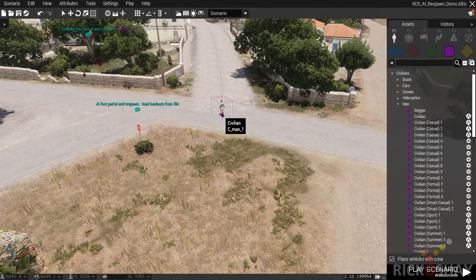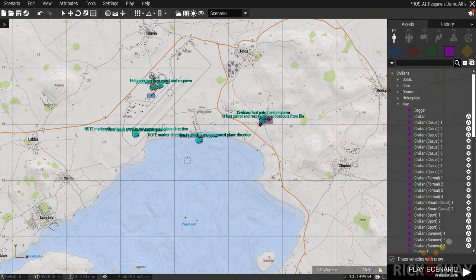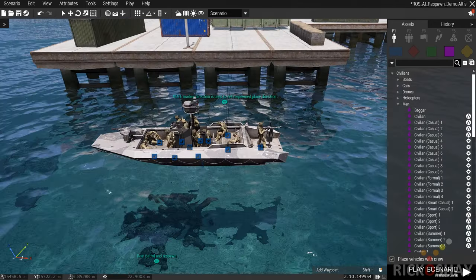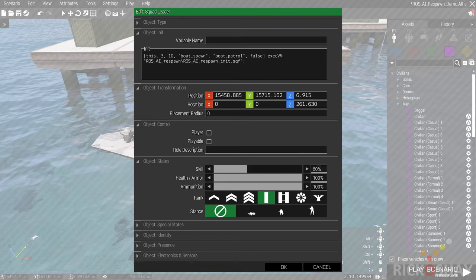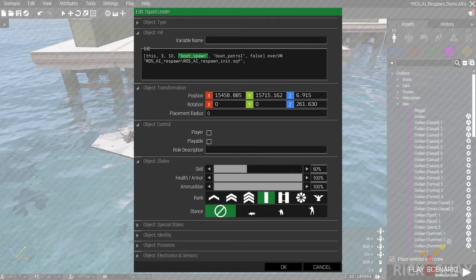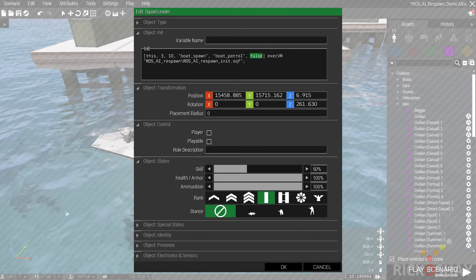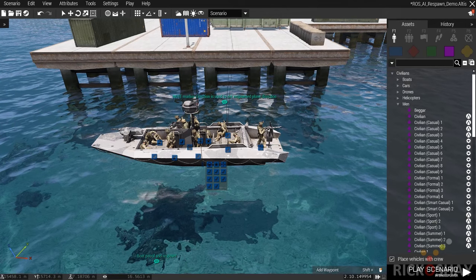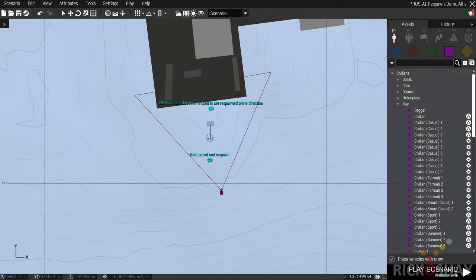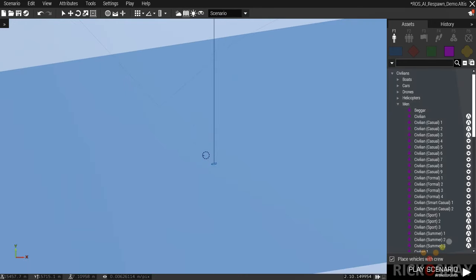These guys are going to respawn in this little town. Civilians will walk around — the civilian is going to be me when I demo this process so I don't get shot. Then there's a boat: a boat patrol with a group of AI in the boat, spawning at boat spawn and patrolling around the boat patrol using existing loadouts from the editor. Look at the map — the spawn point is on this marker.